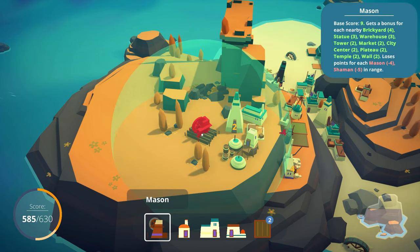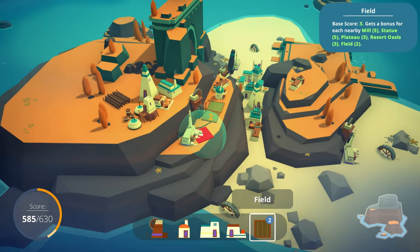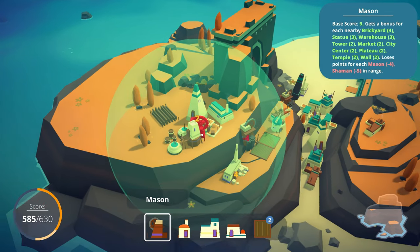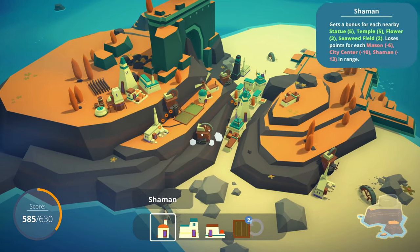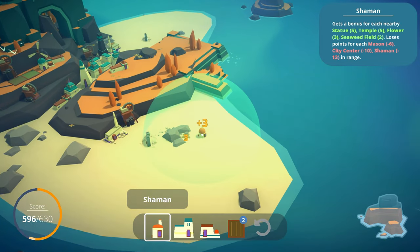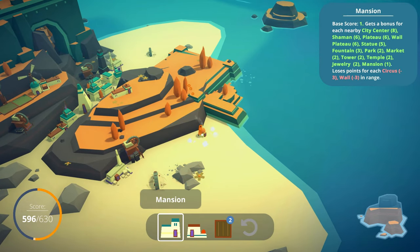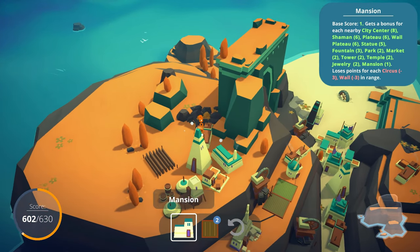They've already been using all the lumber to build all these housing developments. I want to give back to nature a little bit. I don't think I can fit any more there - I think the side piece is in the way. I can just plant that mason right there. Hello, shaman. Shaman hates mansions, city centers, and other shamans. Well, I got a plus six at least. More houses we can plant by the city center, which will get our points up for sure.